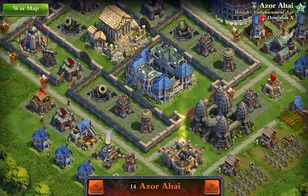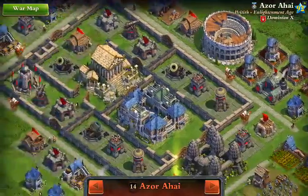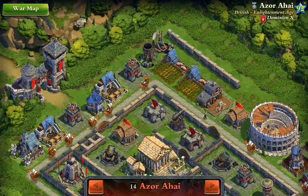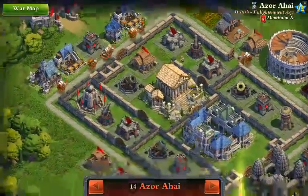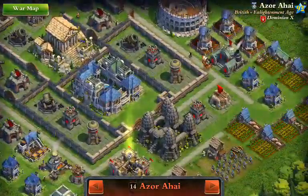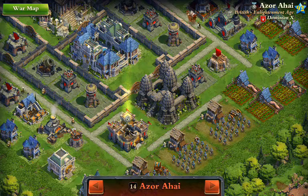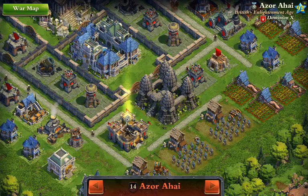This is a moderately built-up Enlightenment Age base from Dominion X Azor Ahai, and it looks like his walls are sort of on the weak side. I have to use a sabotage and one betrayal — perhaps there'll be a tank in the alliance troops.